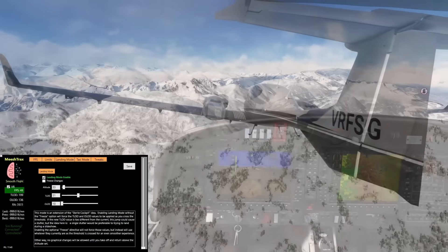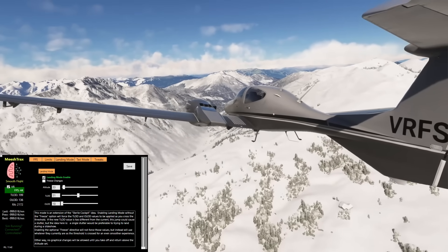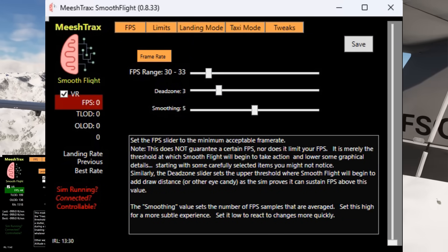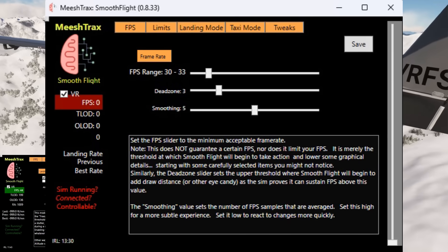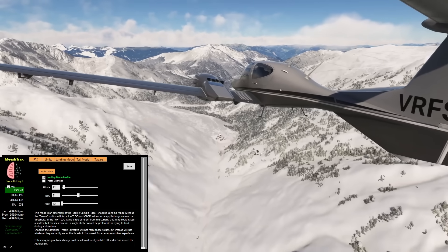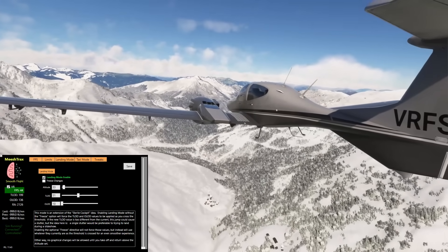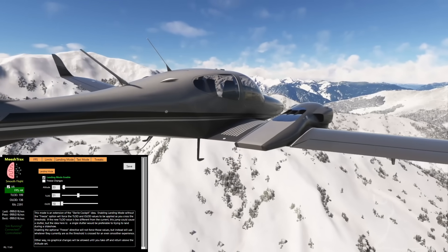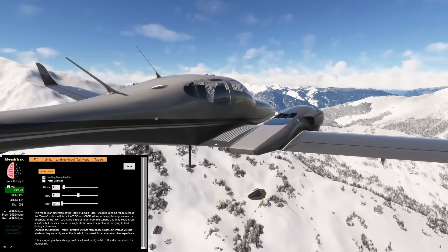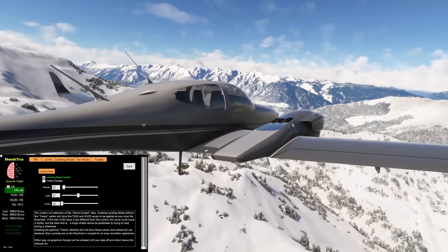This is where Smooth Flight does its magic. The frame rate smoothing feature — which you'll see on screen now — takes an average reading across multiple FPS samples and uses that when adjusting valuable settings. The result is a much smoother experience across the ground, even without motion reprojection. Weirdly, 30 frames per second looking down at the ground looks as smooth as 45 frames per second. It's really quite incredible stuff.